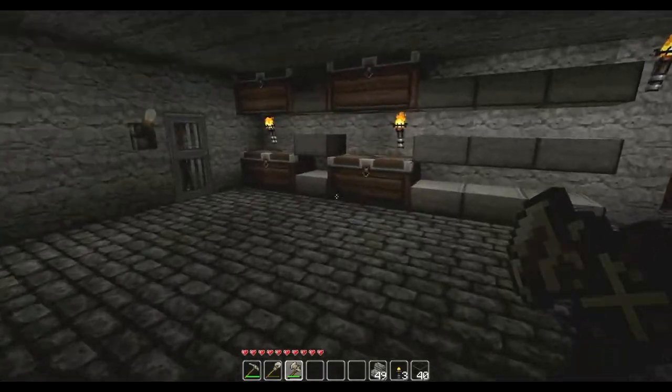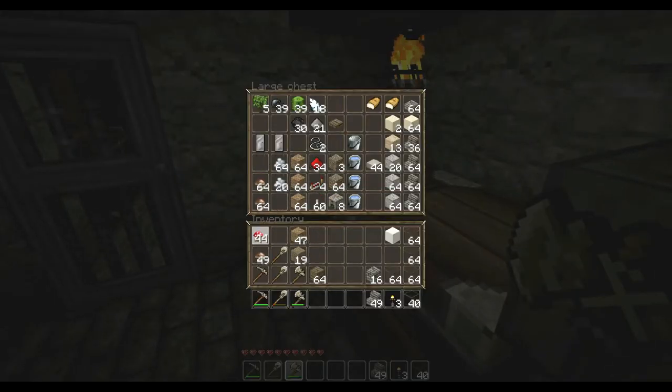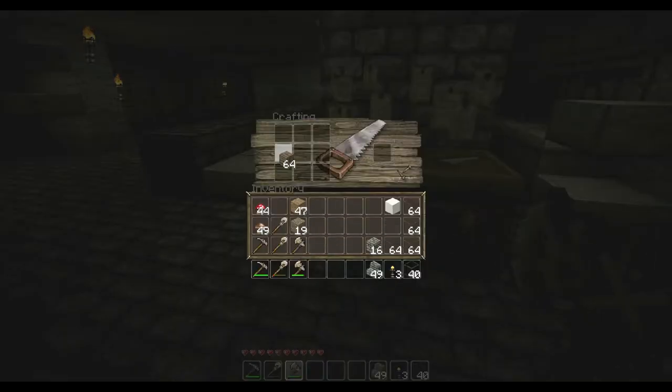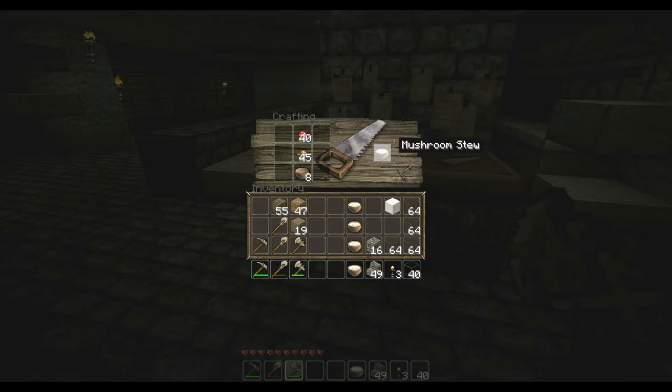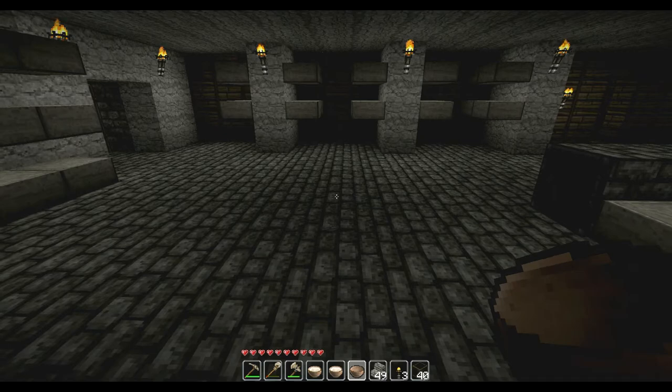Now let's head back inside and do a little cooking. Since I've got my mushrooms, I'm going to try and make my first bowl of mushroom soup. So I need some wood, got my wood, make some bowls - oh wow, four bowls! I've never made bowls before. You can only get one soup at a time, like all the rest of the amazing food in this game that never stacks. So I've got all these bowls of soup. Let's check it out and see what it tastes like. Mmm, good soup.